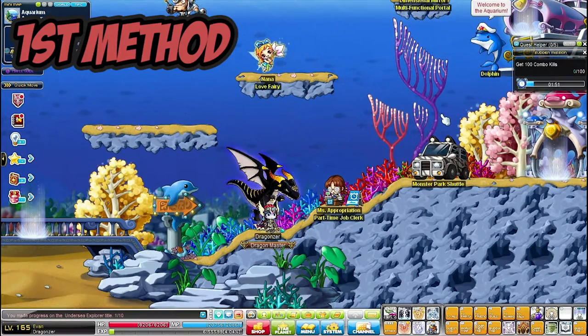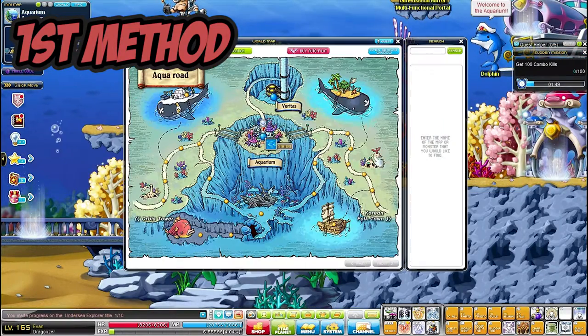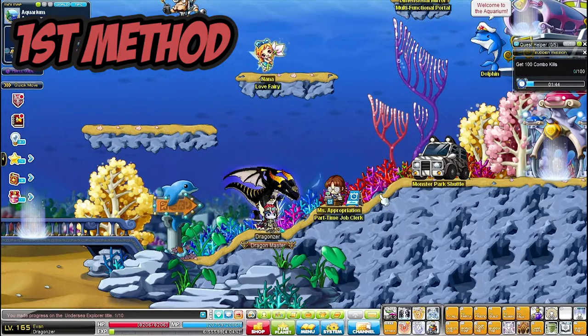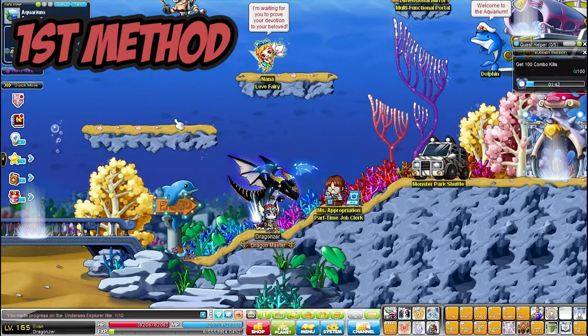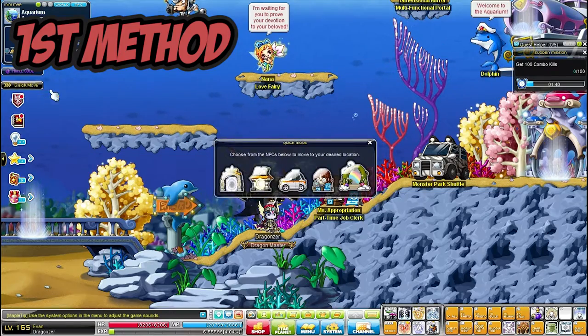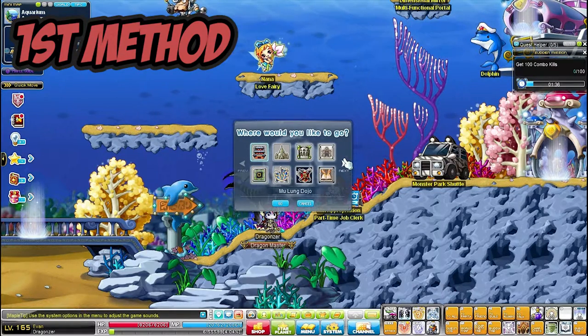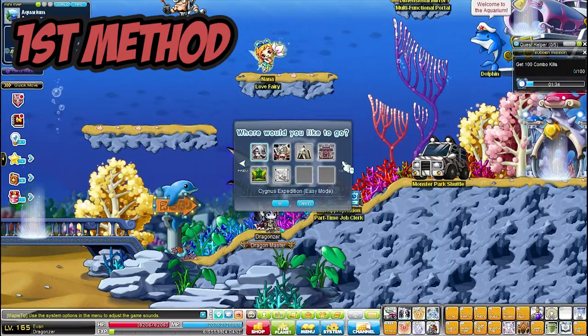Let's take an example. You are in the Aquarium and you want to be in Edelstein instead, but you are not sure how to get there or what the fastest way is. One of the fastest ways is to use the Quick Move system in the top left of your screen, then find the tent icon which is Momijigaoka.